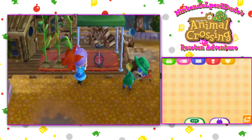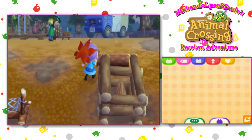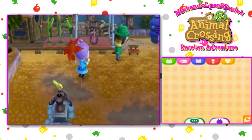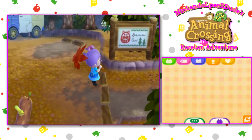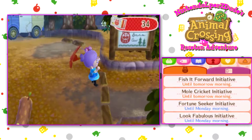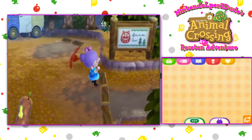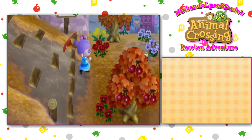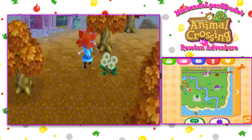Let's go see one of the initiatives — the Fish It Forward initiative. 'A fish thrives in its natural habitat. Luckily, it will also thrive when you donate it to the Roaston Museum.' The Mole Cricket. I don't know what we're gonna do. It's a rainy day, and a little fun fact about fishing in Animal Crossing: when it's raining, fish are more abundant. So this initiative actually, ironically, came at a good time.